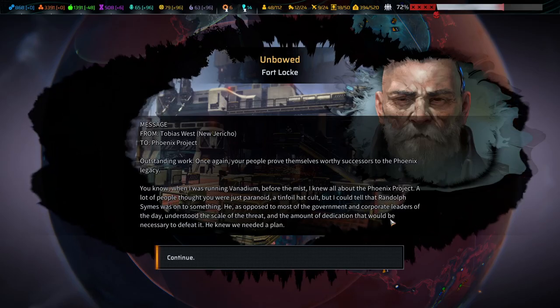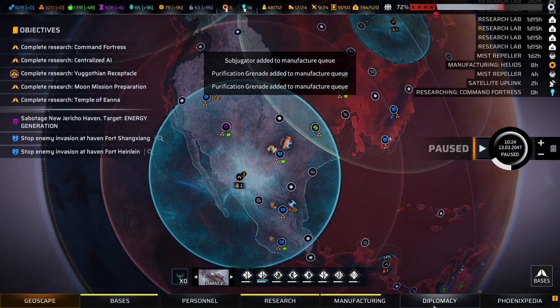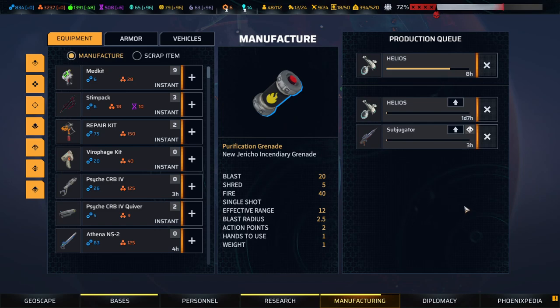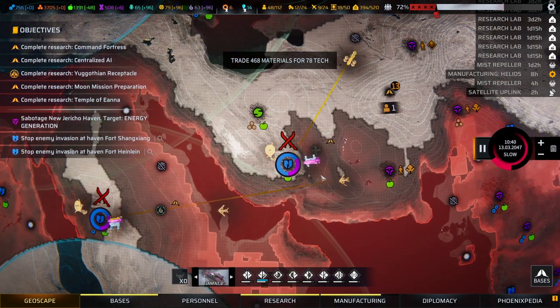Outstanding work. Once again your people prove themselves worthy successors to the Phoenix legacy. When I was running Vanadium before the mist, I knew all about the Phoenix project. A lot of people thought you were just paranoid, a tinfoil hat cult. But I could tell that Randolph Symes was on to something — he, as opposed to most government and corporate leaders of the day, understood the scale of the threat. Thankfully, being wealthy gives you an opportunity to plan for humanity. Good — so now all we need is to defend the other bases, which is going to happen very soon.